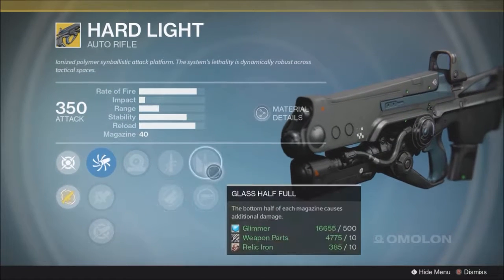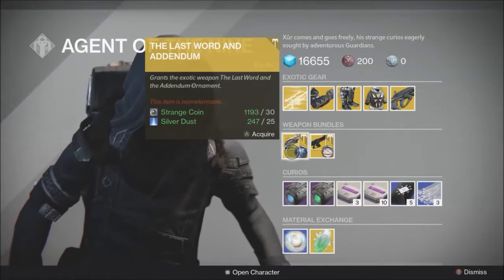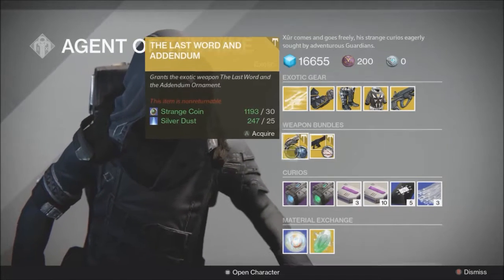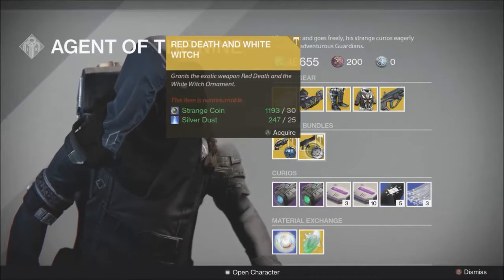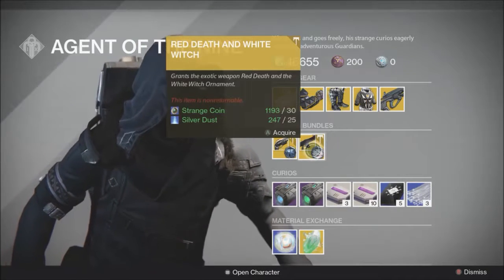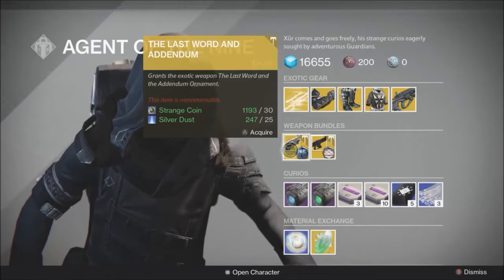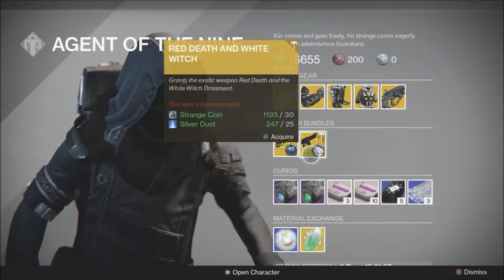Quick Draw, Fitted Stock, Glass Half Full, and Spray and Play. Moving down to the weapon bundles this week, we have the Last Word and Addendum — the Last Word is an exotic hand cannon, and Addendum is an ornament for it to make it look neat. The other weapon bundle is Red Death and White Witch, arguably the worst of the two ornaments for Red Death. If you want Red Death and White Witch, go ahead and buy this. Same thing with Last Word and Addendum. If you don't, go ahead and save your coins and Silver Dust. Very expensive, but if it's exactly what you want, it's worth whatever you can pay for it.